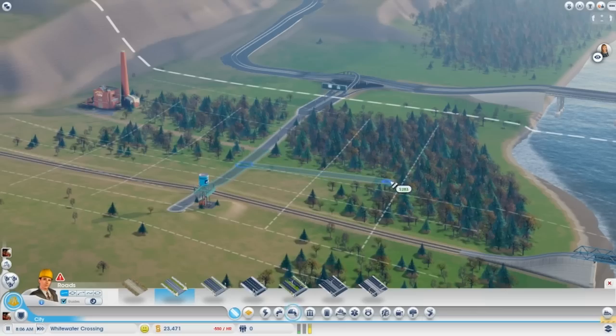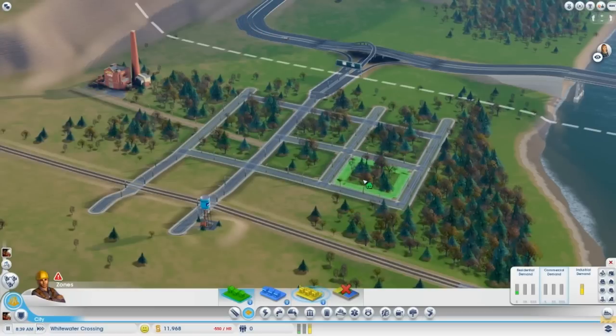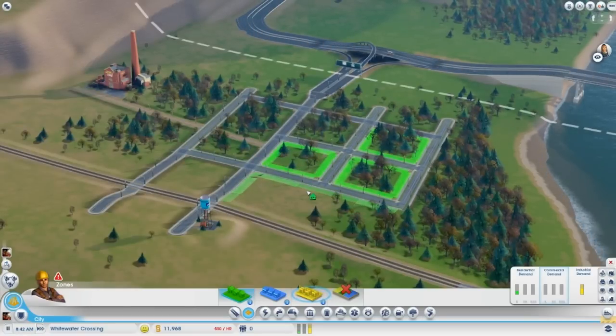Always be sure to use the road guides when creating roads — it'll help you maximize the density of your city along those certain roads. Zoning large areas can be a bit of a pain, but if you hold Control when zoning it'll allow you to zone areas quicker and more efficiently.